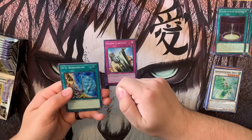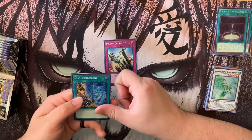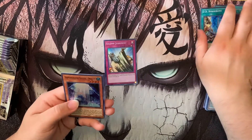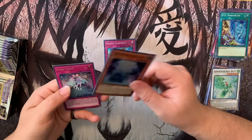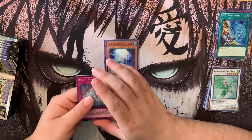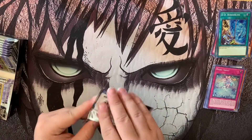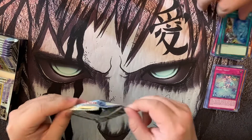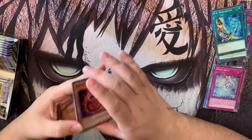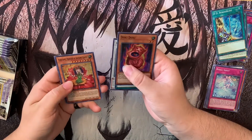And for like the last year maybe more they've just been knocking it out of the park. Whoa, that's an old card — DD Borderline. While there are no spells in your graveyard, neither player can conduct their battle phase. It's a continuous trap — that's an oldie. It looks good, I have it as a common. No wonder the price of this set's going up. Anticipated Crystal Dragite, and then Rika sheet.